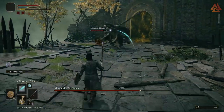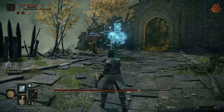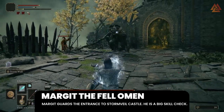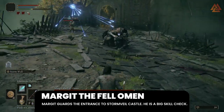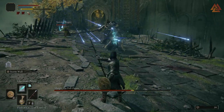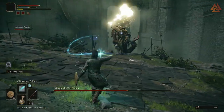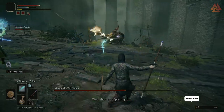Well, this is exactly what I ran into with Margit the Fell Omen, the first big boss that you run into in Elden Ring. He was very tanky and dished out a ton of damage — too much damage to be honest — because as an astrologer, I just was not able to keep up, even with help from companions and some of my Ash Summons.